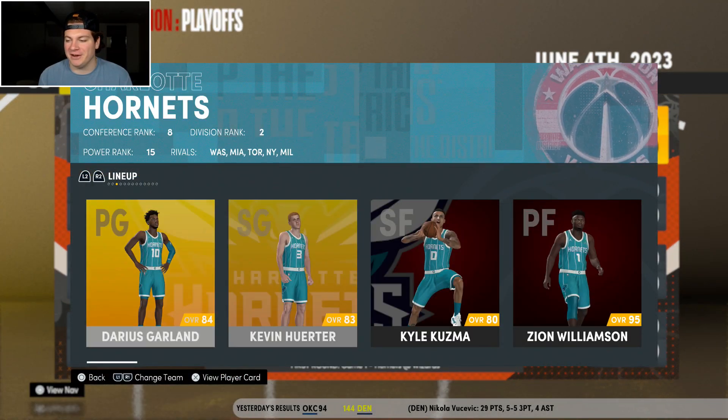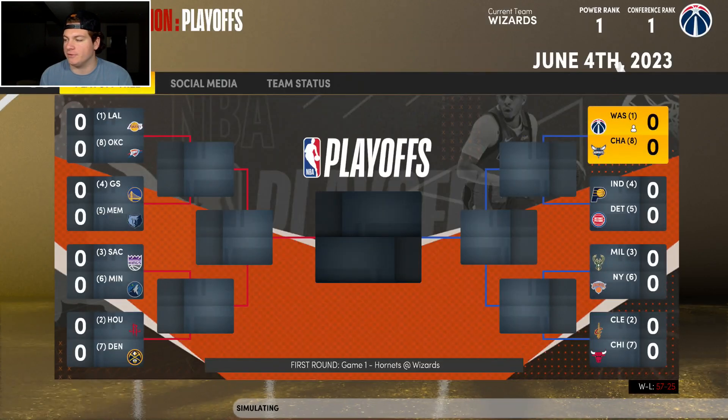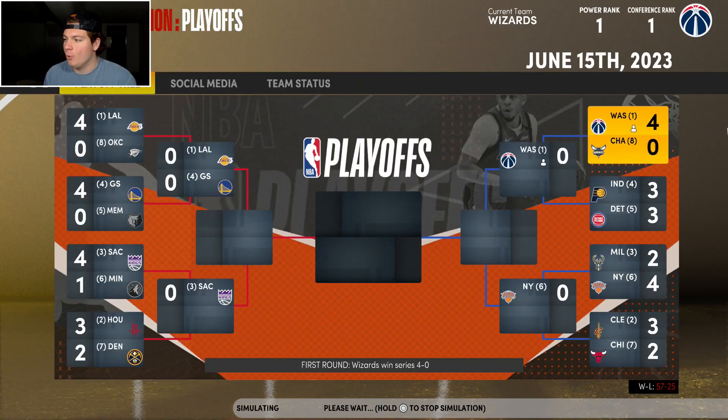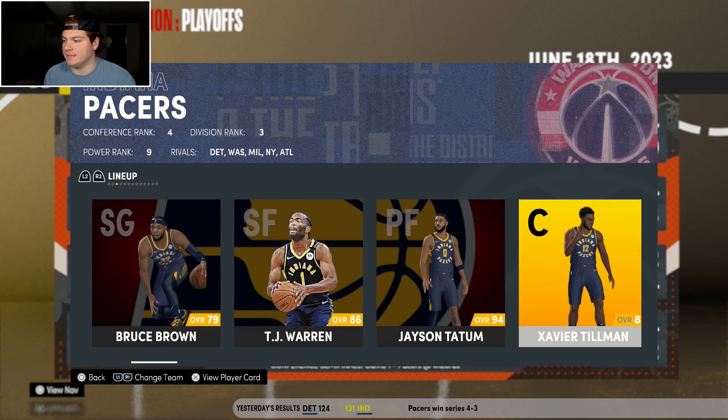We're paying Kevin Love $35 million a year to basically be a bench warmer — that's where trade exceptions come into play. In round one we sweep Charlotte: Darius Garland, Kevin Herter, Zion Williamson, and Jared Allen — nice young team but we sweep them. Moving on to Indiana: D'Lo, Bruce Brown, T.J. Warren, Jason Tatum, and Xavier Tillman — we win in six.